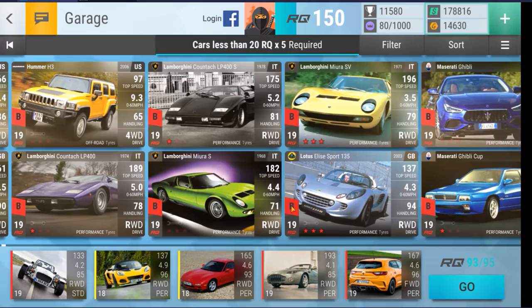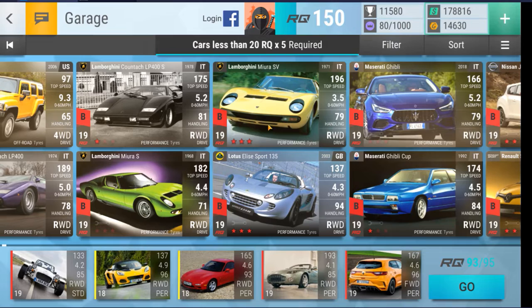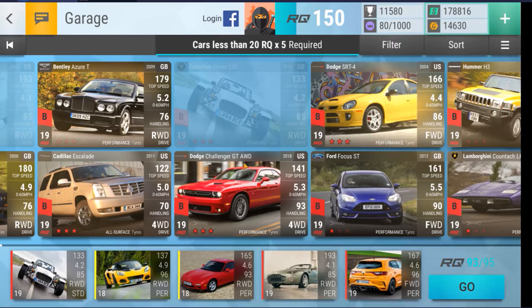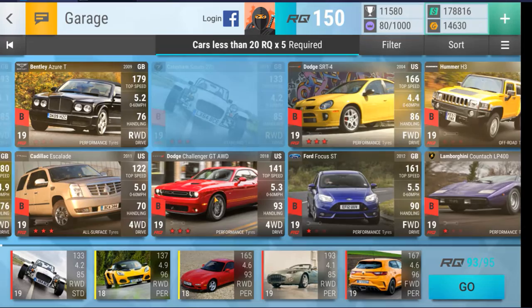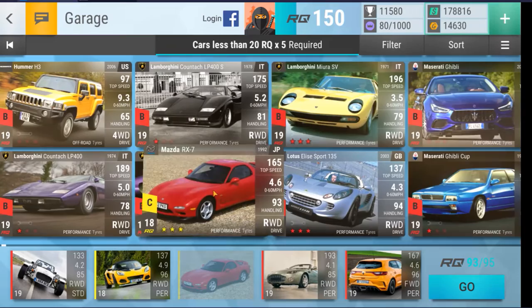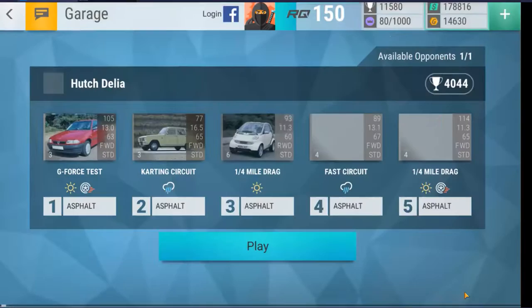I need a drag car with a good chance of winning against most opponents. If I had the Mirror S done I could bring that in; we've got the SV. I want to keep the Elise for slaloms and karting circuits. I only want to take one standard tyre car for wet conditions. There is an option to bring in the all-wheel drive Challenger GT for the two wet surface circuits, but in the fast circuit rain isn't as much of an issue if your stats are strong. So this is my theory craft for a team — let's play.